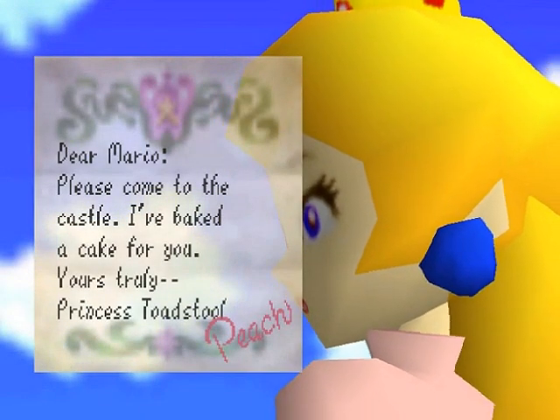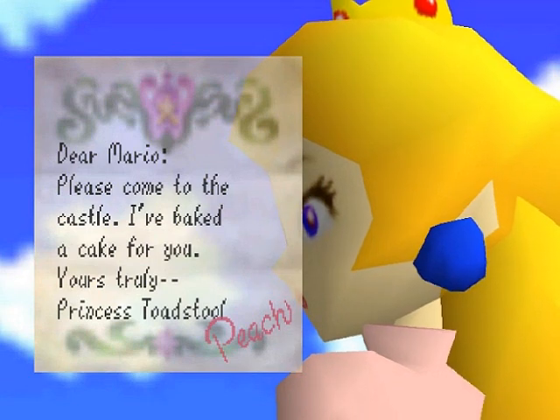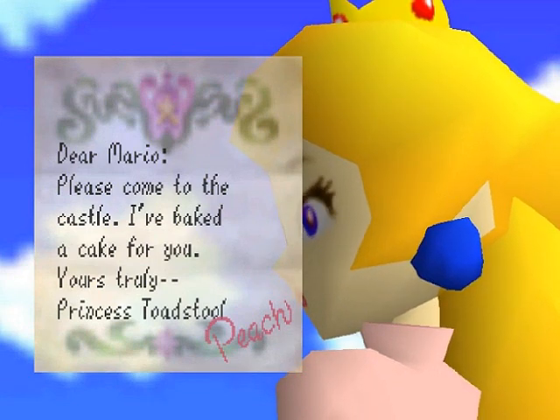Dear Mario, please come to the castle. I have baked a cake for you. Yours truly, Princess Toadstool, Peach. Oh, come on, Peach. You're not fooling anyone. You and I both know that you want Mario over there for other reasons.